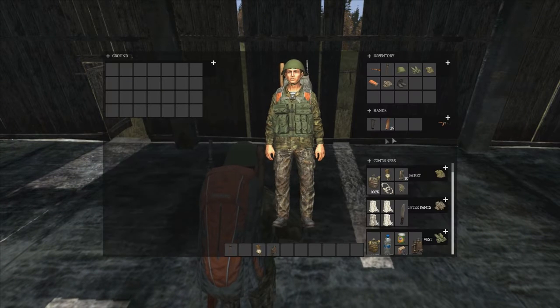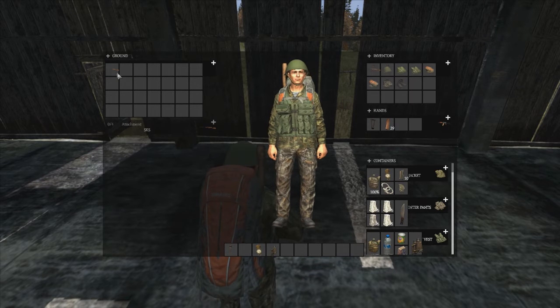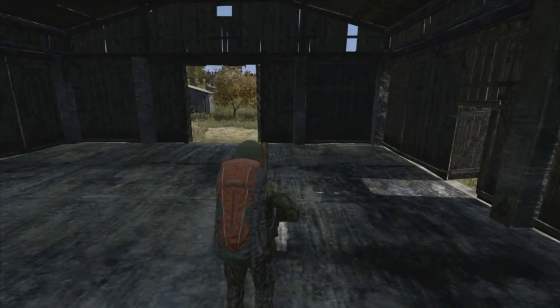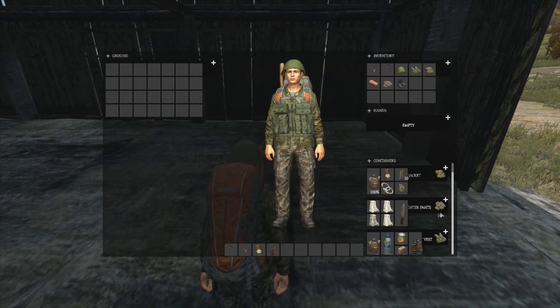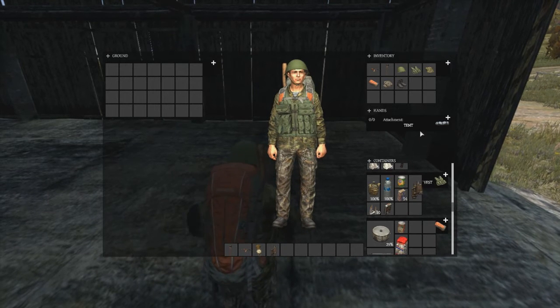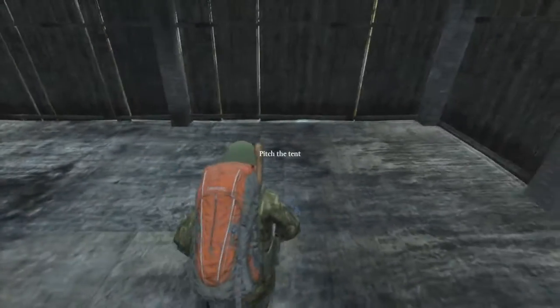First thing I have to do is take this SKS off and put it on the ground. Then I gotta take this AK and put it there, then unequip it. Okay, where's the SKS? Right there. Don't go anywhere. How do we pitch a tent? I have no clue. Do I have to put it in my hand? Okay, it's in my hand, and now it says 'pitch tent.'